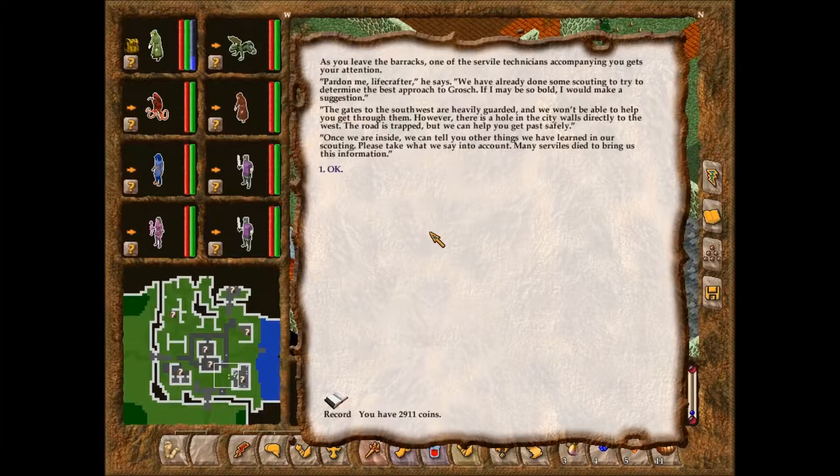As you leave the barracks, one of the Servile Technicians gets your attention: 'Pardon me, Lifecrafter. We have already done some scouting to determine the best approach to Grosh. The gates to the southwest are heavily guarded and we won't be able to help you through them. However, there is a hole in the city walls directly to the west. The road is trapped, but we can help you get past safely. Once inside, we can tell you other things we learned in our scouting. Many Serviles died to bring us this information.'